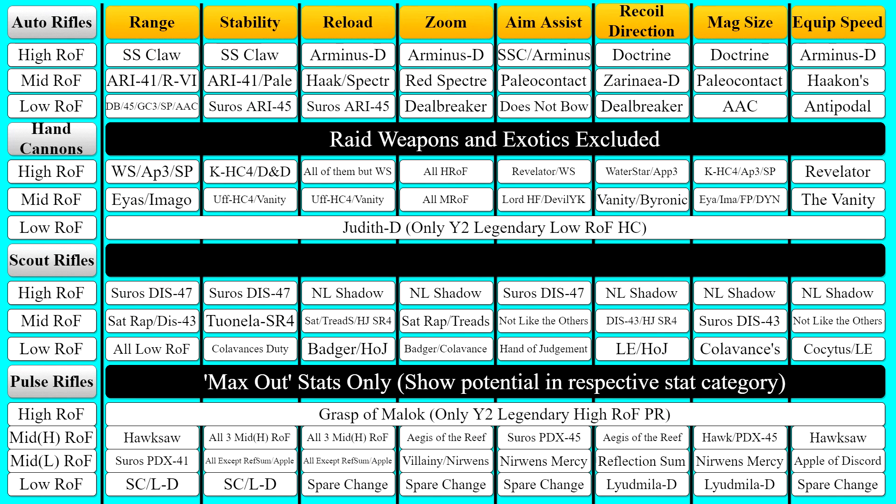I have some huge plans for calculating the range stat over distance and damage falloffs for all categories of weapons, such as where they begin to fall off and where they can always hit for full damage. Also, forgot to mention that the hand cannons will always have the same zoom. However, if you pick up Rangefinder, you'll get a 10% increase to your zoom, so you might be looking for that increase.